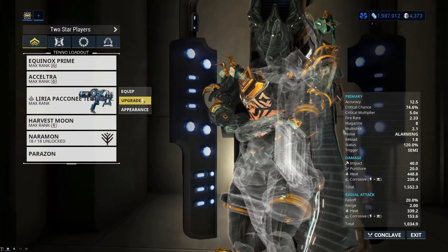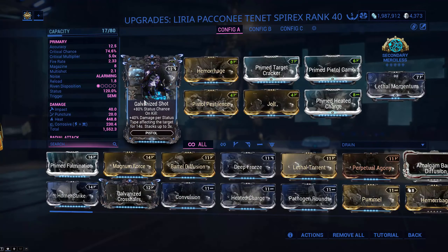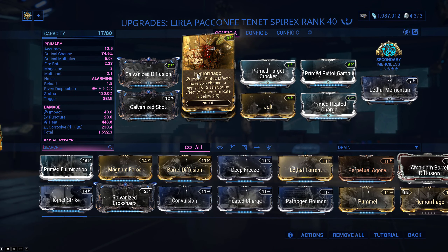That means you can run the Hemorrhage mod. You get this from running Railjack missions and doing all the bonus objectives. Hemorrhage is what it's called for pistols, and Internal Bleeding is what it's called for rifles. This mod makes impact a good status effect by turning impact procs into slash - because slash is the actual good status effect.